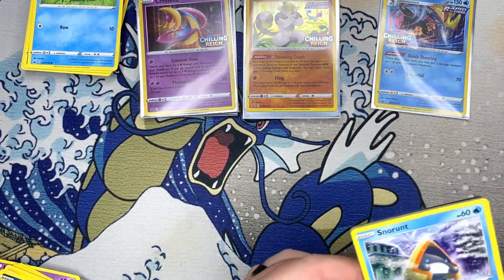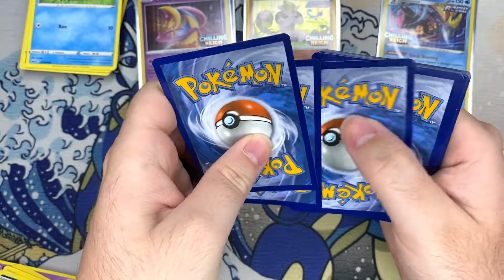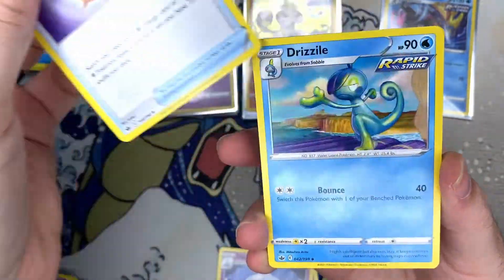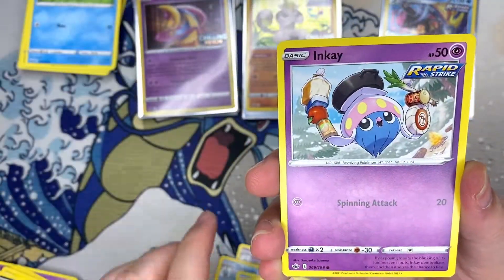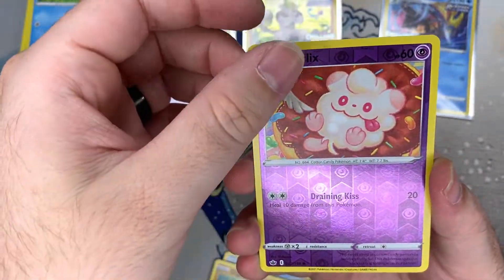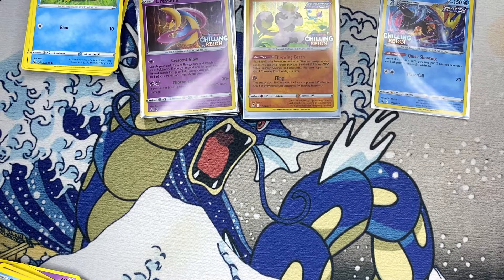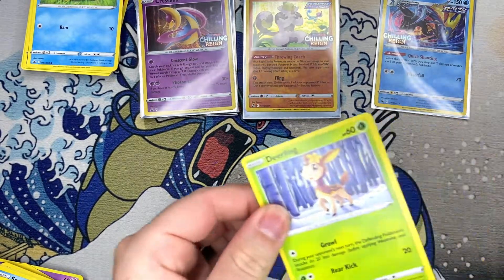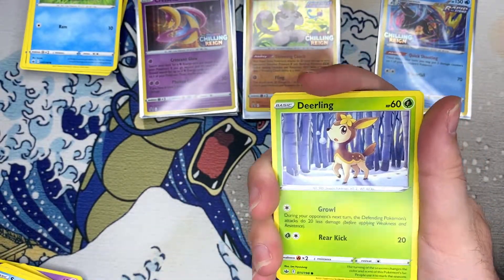From what I've seen in people's opening videos, it looks like it's gonna be pretty tough to get pulls in this set. Luckily there's not a whole lot we need — we got a holo there. Definitely want the Galarian birds — those alt arts look sick. Honestly, any of the alt arts I'll take; they all look really cool.